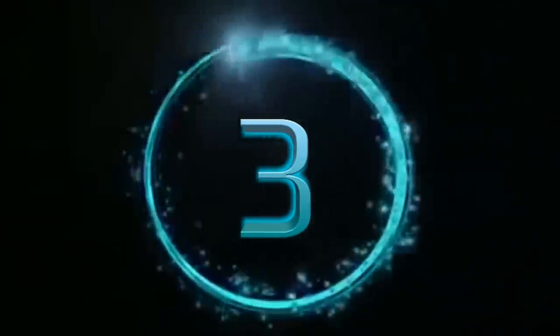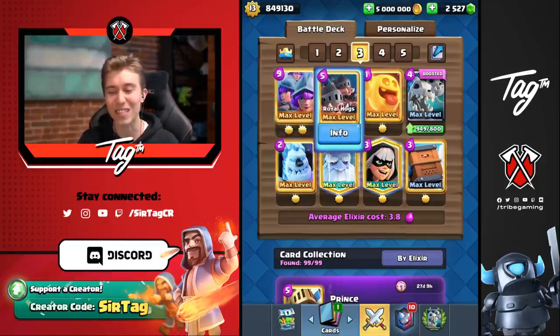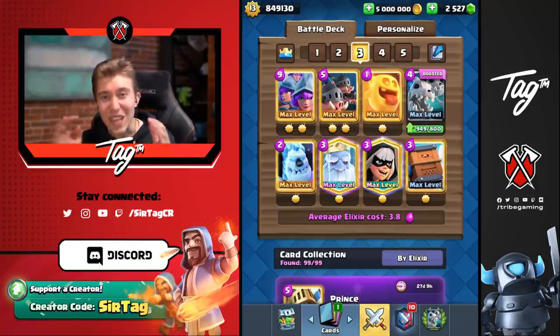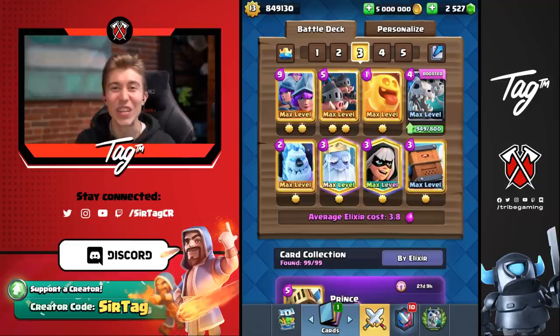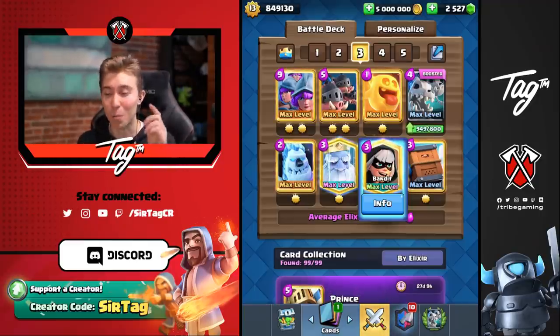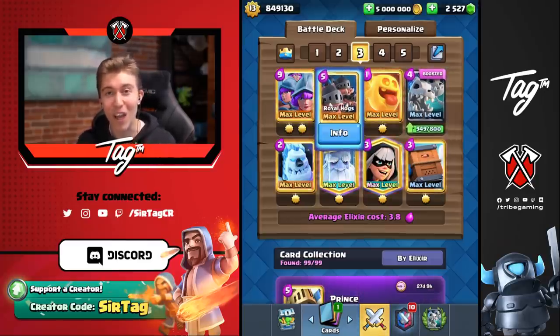Number three. The number three deck undoubtedly has to be another Skeleton Dragon deck. Skeleton Dragon is busted. You have Fireball Bait with the Three Musketeers, the Royal Hogs, and the Skeleton Dragons. If your opponent's got Poison or tries to splash damage out your bait cards, you've got Heal Spirit and that's not going to be a good time for your opponent. The Skeleton Dragons are significantly better on offense — whenever you defend with them and then counter-pressure with the Bandit, that has capability of taking out your entire opponent's tower.